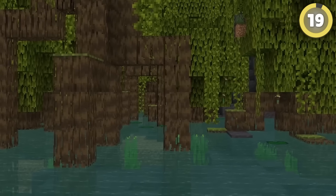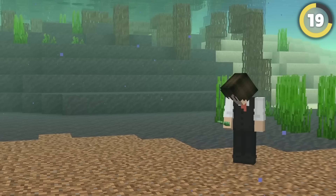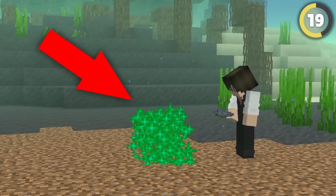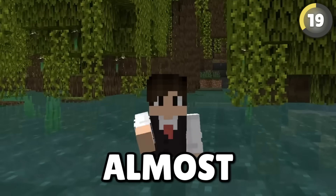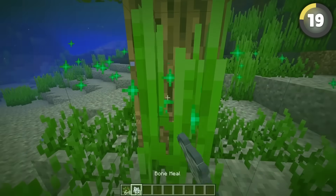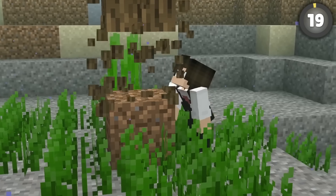Mangrove trees are super cool, especially because they're the only tree that can be grown underwater, right? The propagule is the only thing that can actually be placed down here and works perfectly. Saplings, however, get broken almost immediately — almost immediately. But if you're quick enough, you can actually grow trees down here. This definitely doesn't feel right, but hey, the game's a game.